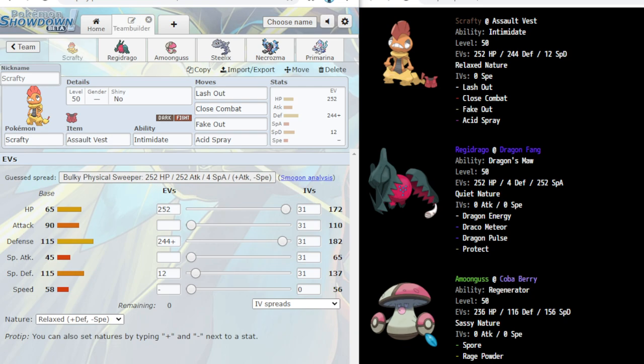We have Assault Vest Scrafty with Intimidate, Lash Out, Close Combat, Fake Out, and Acid Spray. I absolutely love Scrafty — it's one of my favorite Pokémon from Generation 5 and early Generation 6. Before Fairy was a thing and before Intimidate Incineroar, this was one of the best Intimidate plus Fake Out users you could get. Its typing is very unique and it was super bulky and a great support Pokémon.